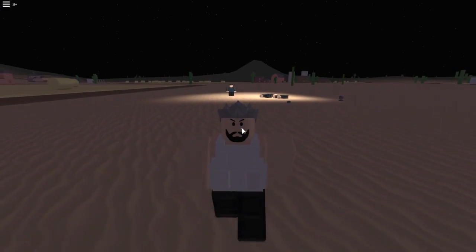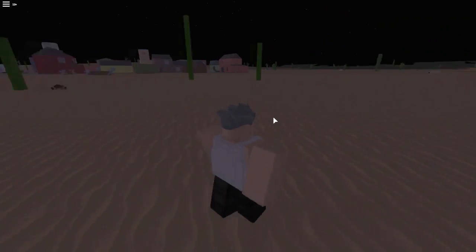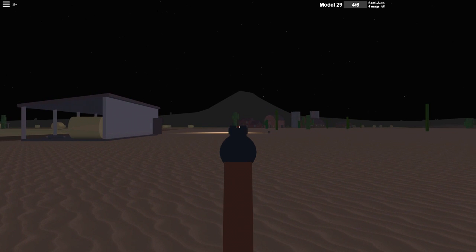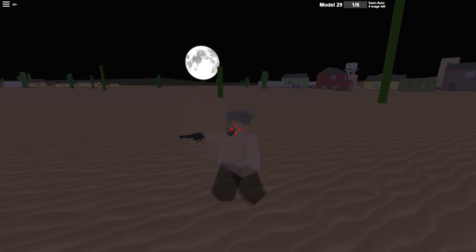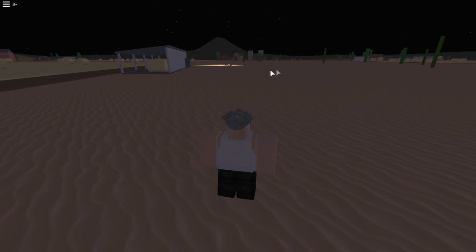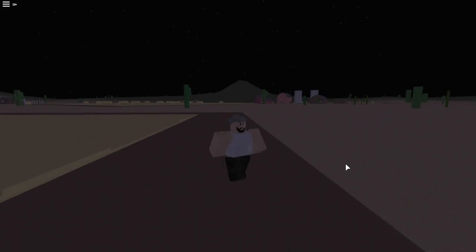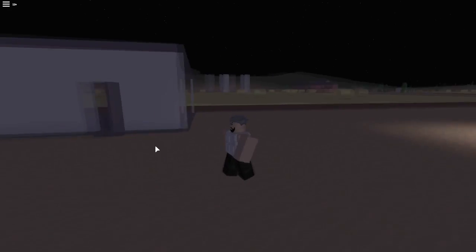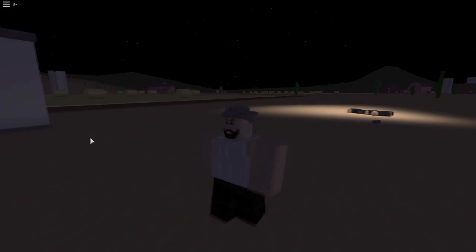I'm going to go kind of far away and do an accuracy test, to see how accurate this is or at least how many shots I can hit from a far distance. This is kind of medium-ish range right here and it seems pretty good for that. If you go any further it will be hard to aim and shoot. So those are just a few new things released today: the new revolver for APOC and the desert for all the maps. I hope you guys enjoyed this video — I'll see you guys in the next video. Goodbye.